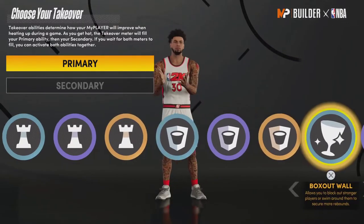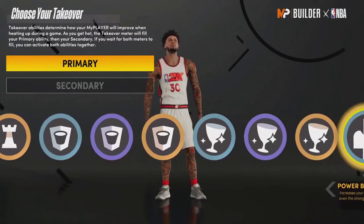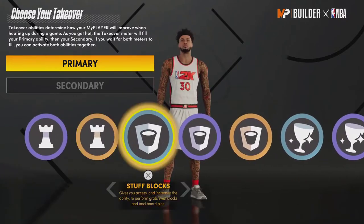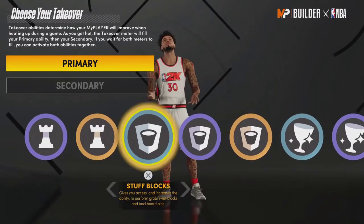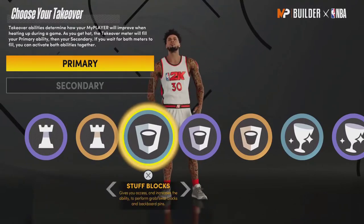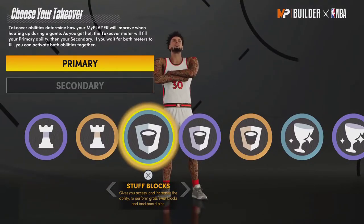Overall, playmaking is probably the worst or second-worst takeover category — maybe glass cleaner or rim protector is even worse. Glass cleaner is probably the least useful: if you're that type of player it's fine, but you can get rebounds without having a takeover.